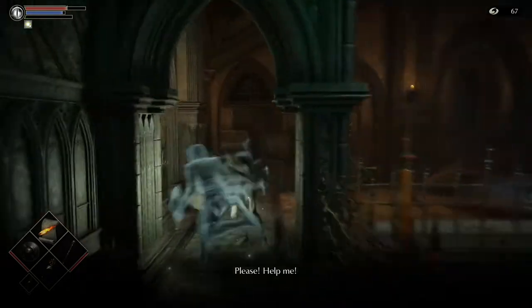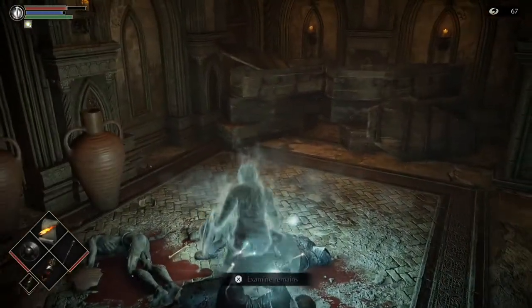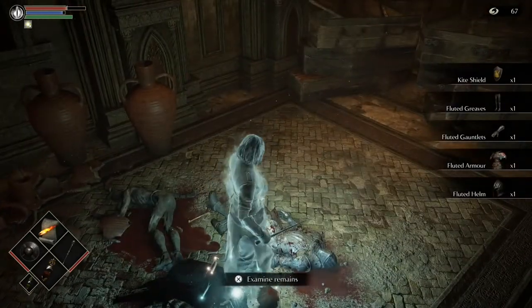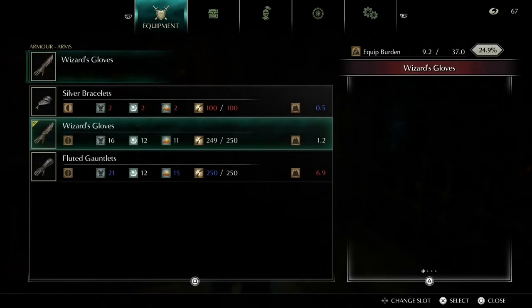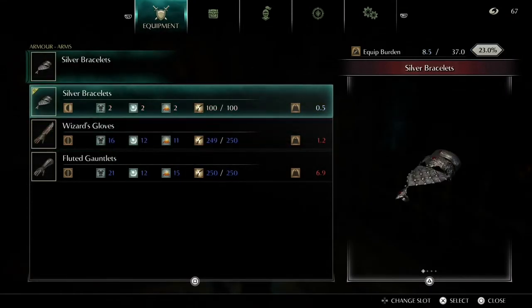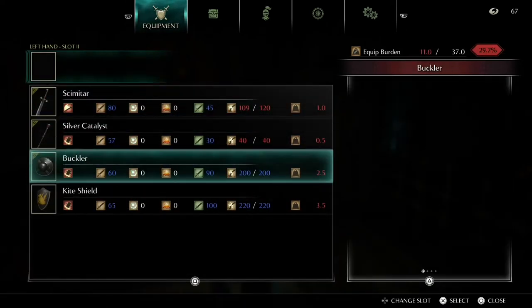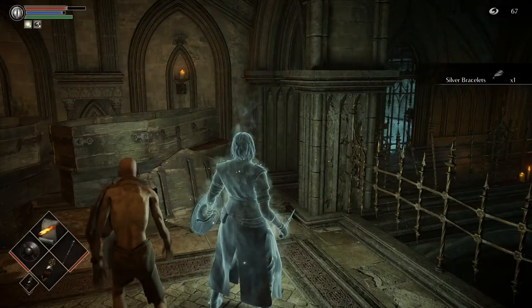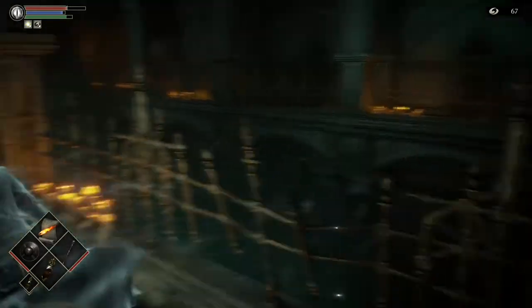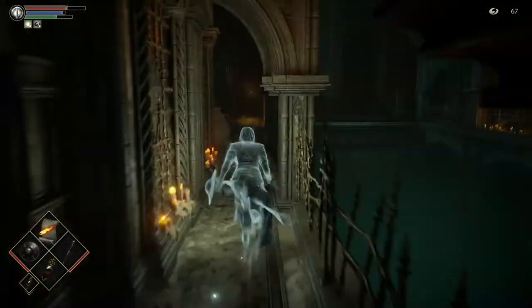Coming up here, I'm going to loot these two corpses for the silver bracelet and the kite shield. The silver bracelet gives you more souls - that's the item that gives you more souls - and the male character can't equip it. We also want to equip the kite shield. You should have the buckler and the kite shield equipped. The kite shield - you don't have the right stats to use it effectively yet but you have enough to block 100% with it.